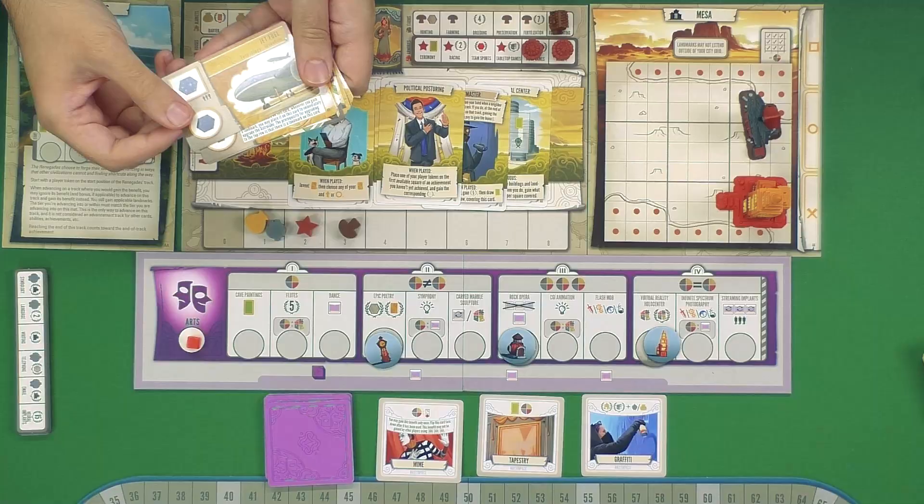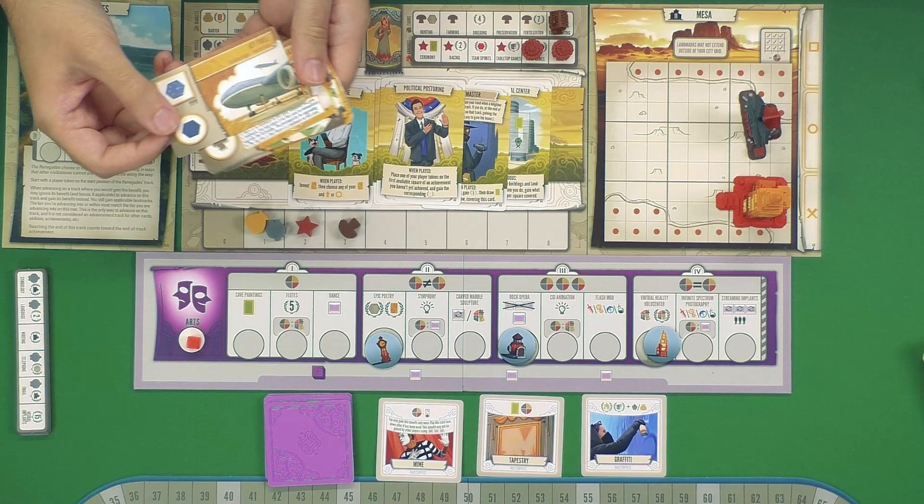Another thing I noticed with the tech cards in particular — there are a lot more ways to, in essence, cheat to get into space. Like the Jet Flag, for example, lets you actually get a space tile pretty early on versus when you reach the end of the exploration track. I don't think I've ever gone to space in this game, and exploration is probably my weakest track.